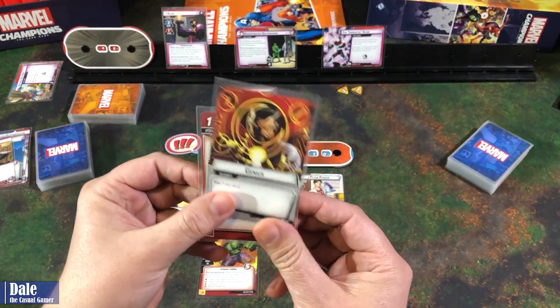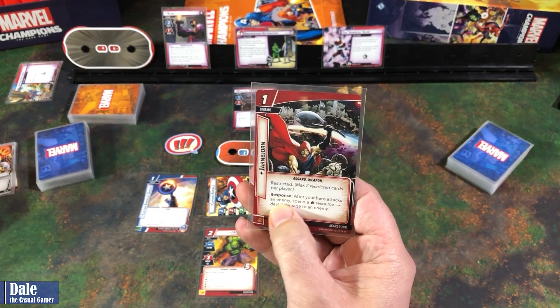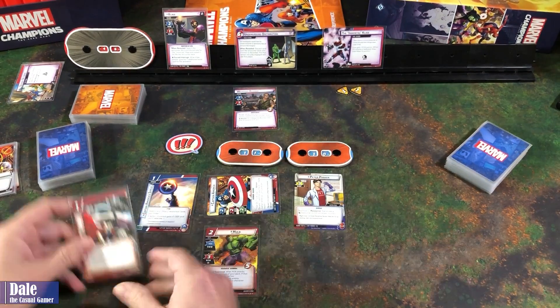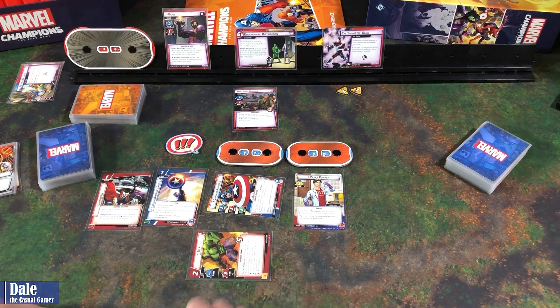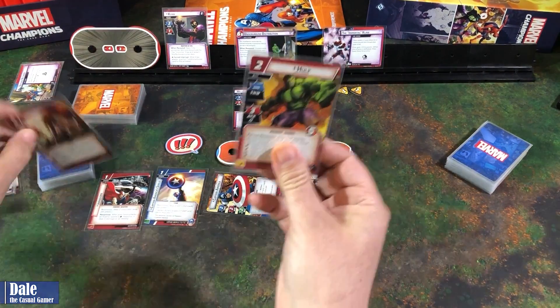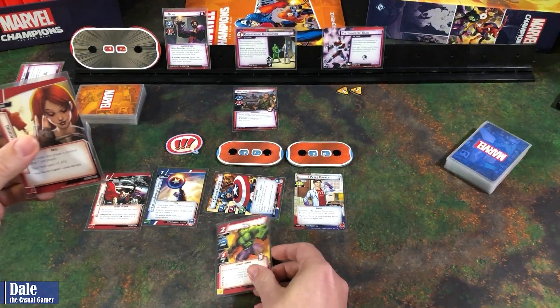We'll discard a card to ready Cap and have him thwart again to get this down to two. Then we're going to overspend Genius and put our Asgard Weapon into play. After your hero attacks an enemy, we can spend a physical resource to deal two damage to an enemy. And then we'll have Hulk swing for three at Klaw, taking him down to 43. Then with his ability we discard a card, allowing us to do two damage to an enemy.